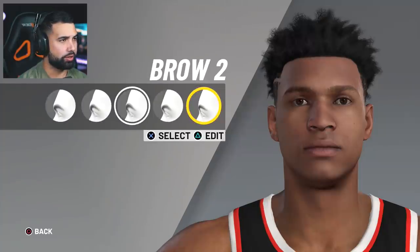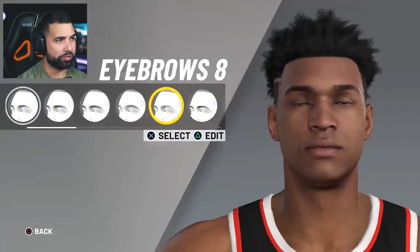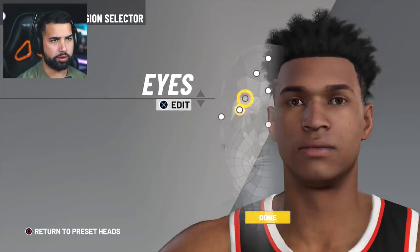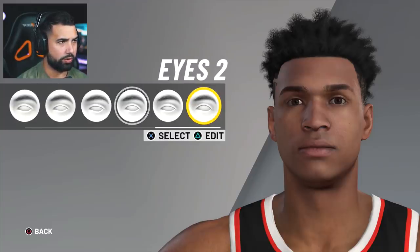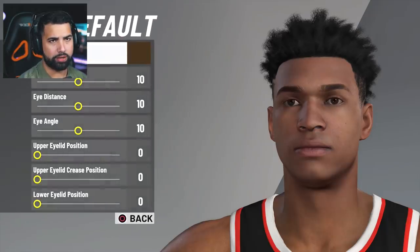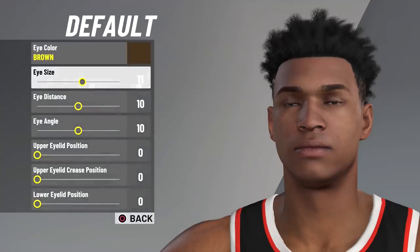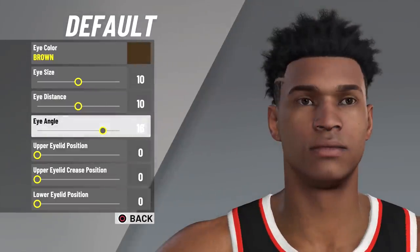Let's check out the brows — I think these are more like mine. Some of these characters don't even have that many eyebrows, a lot of players have really light ones. For the eyes, I'll go default — I do have some pretty Asian eyes, not gonna lie. Brown is fine for the color. Eye size, eye distance, eye angle — adjusting those now.